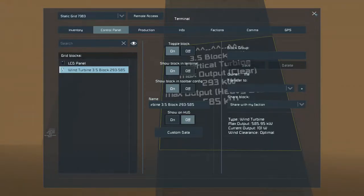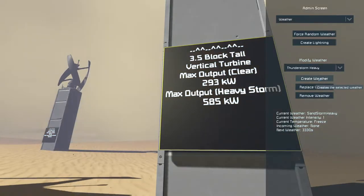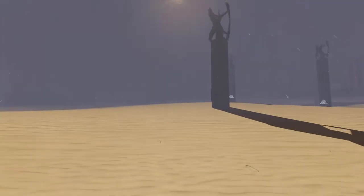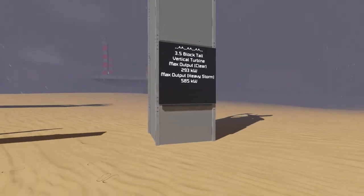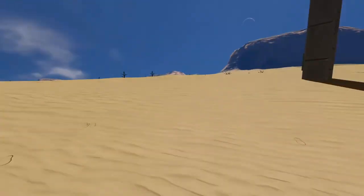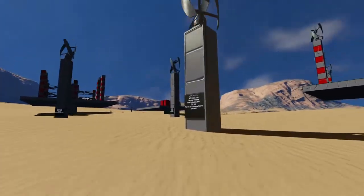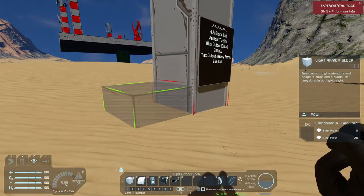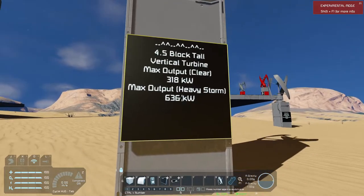I believe that is the maximum amount that this wind turbine can put out in that type of wind storm - a heavy sand storm. A heavy thunderstorm on the other hand - 366 kilowatts. So if you are in a desert biome and you get heavy wind on a regular basis, that's what I consider a heavy storm. With weather removed, 293 kilowatts clear on a clear day. Next we have our four and a half block tall - we are at 318 kilowatts on a clear day, and if we had a heavy storm it would be 636 kilowatts.